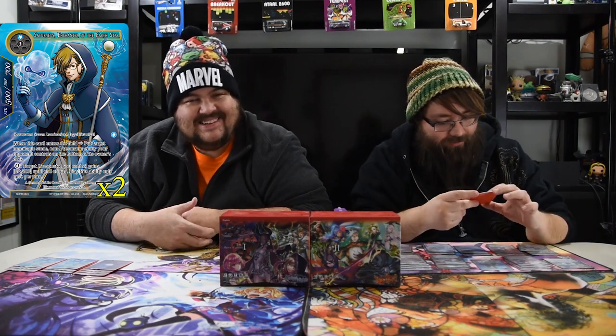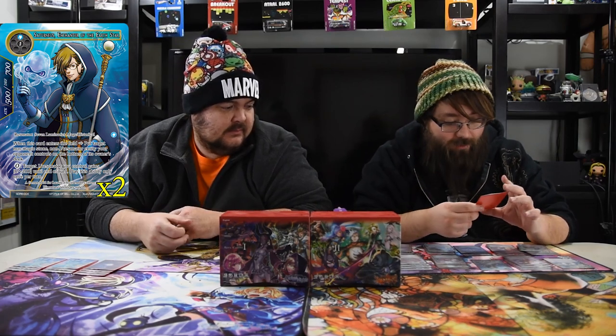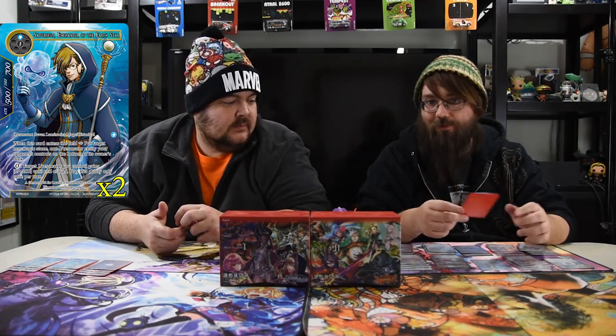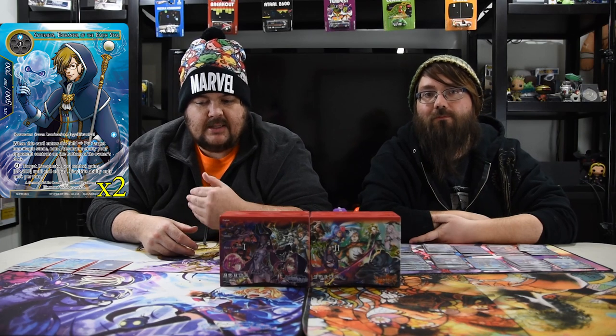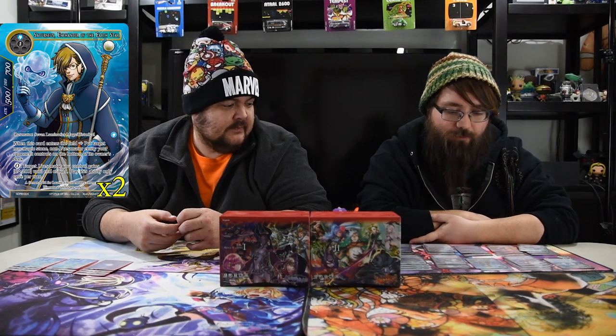Next one is Satarius — one blue, one — a 5/7. When this card enters the field, put target non-magic stone, non-J resonator entity your opponent controls at the bottom of the owner's library. You may pay zero to give a target J resonator you control plus zero/plus two until end of turn. I'd rather have two more Jermongers, but he's really good in the sideboard — especially if they're playing addition hate like Time Spinning Witch. You bring him in to bounce all their additions to the bottom of their deck.